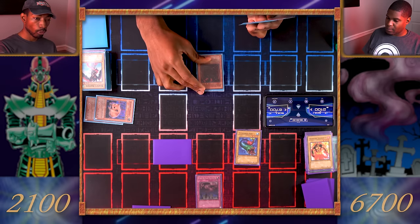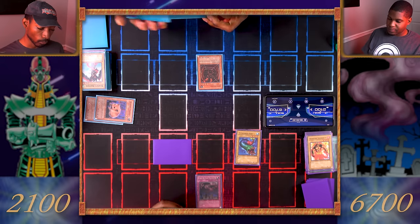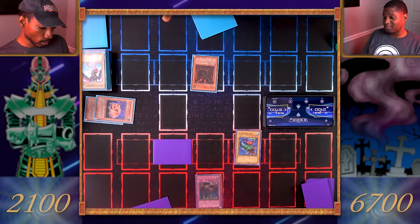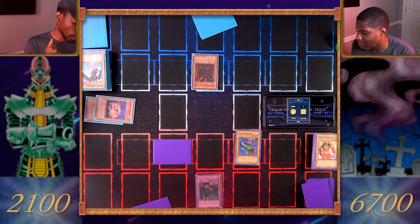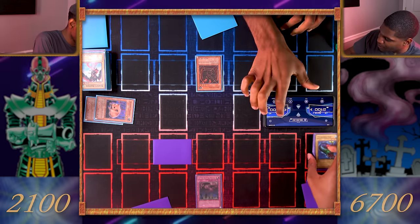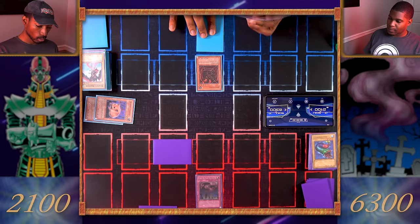Draw. Normal summon my Jirai Gumo — I can attack, but I have to flip a coin and if I call it wrong, you know what happens. We're not paying that; we're just going to attack your Seven-Colored Fish. Flip a coin — heads! Yes, Jirai Gumo is not destroyed. About 400 damage — I'm slowly whittling away. Set one card face down. Your move.